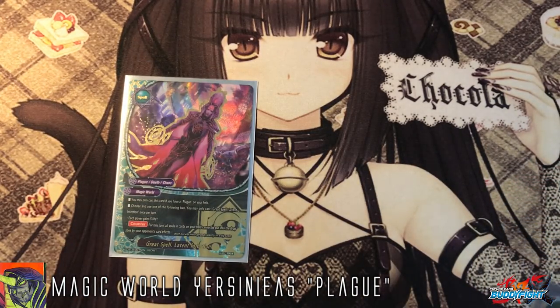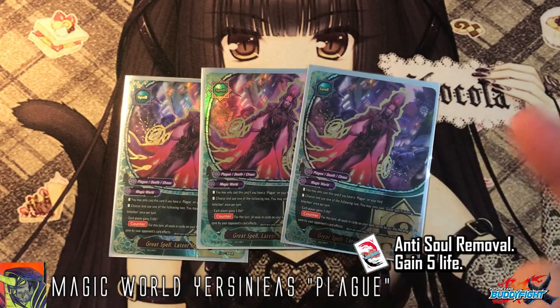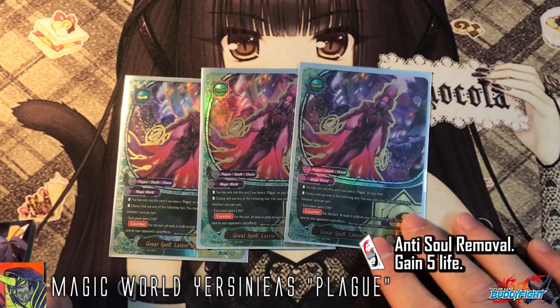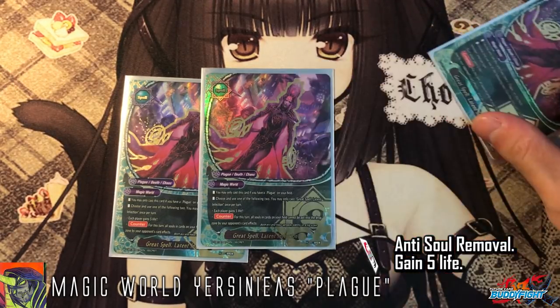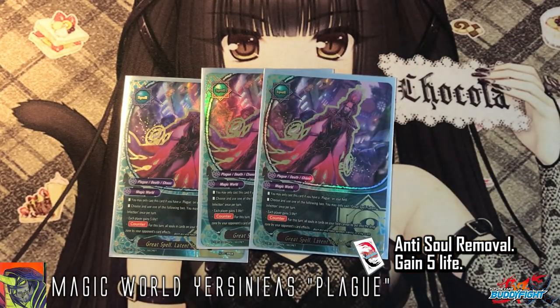3 copies of Great Spell Latent Infection. It's really good because each player gains 5 life — your opponent gaining life doesn't matter as long as you survive and pull off the Pandemic combo, because you basically win the game regardless. Its counter ability is: for this turn, cards on the field cannot be sent to the drop zone. Some opponents play Loki from Legend World, so you want one of these prepared against it. If they use Loki, just activate it and your soul can't be removed.